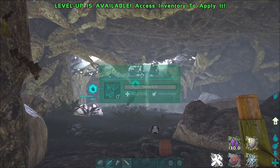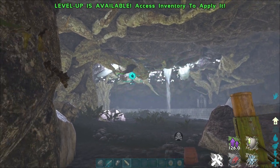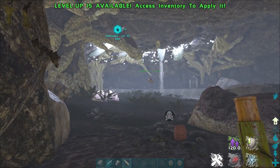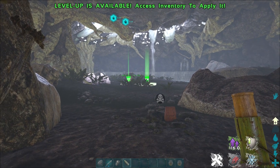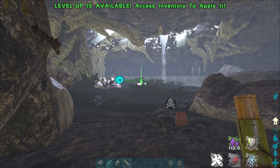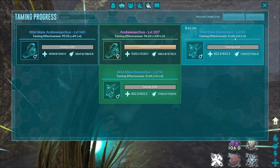Essentially what you need to do is feed your Moschops to the Desmodus. These guys are majorly found in cave systems, so as soon as you can find a cave you'll generally find Desmodus flapping around. These guys function very similarly to the Bloodstalkers and the reason you want to feed your Moschops to the Desmodus is because feeding it will increase its taming effectiveness.